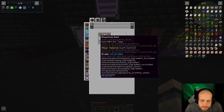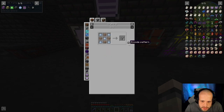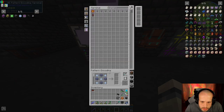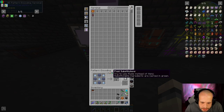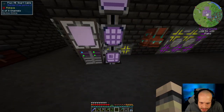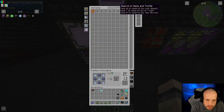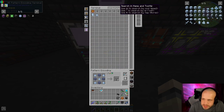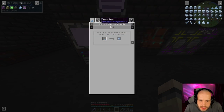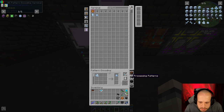It's going to be for a pattern, and in order to do that we're going to need a pattern for quartz glass. That's a normal pattern — substitutions enabled, that's good. And then we need a pattern for certus quartz. What we're going to make is — certus quartz dust — and we're going to use the pulverizer and add that. That's a processing pattern.